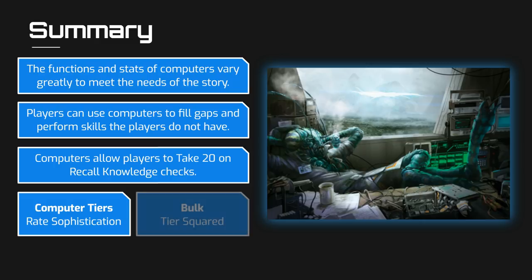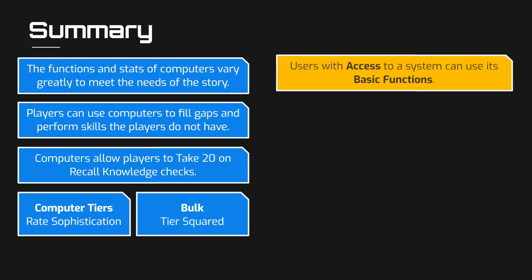The size of a computer is its tier squared in bulk. For example, a tier 3 computer is a 9 bulk device, but the bulk can be lowered by purchasing multiple applications of the miniaturization upgrade. When a user has access to a computer, they have control over its basic functions — they can send and receive messages, control minor functions like turning lights on and off, and view any information stored on the computer other than what is stored in secured data modules.